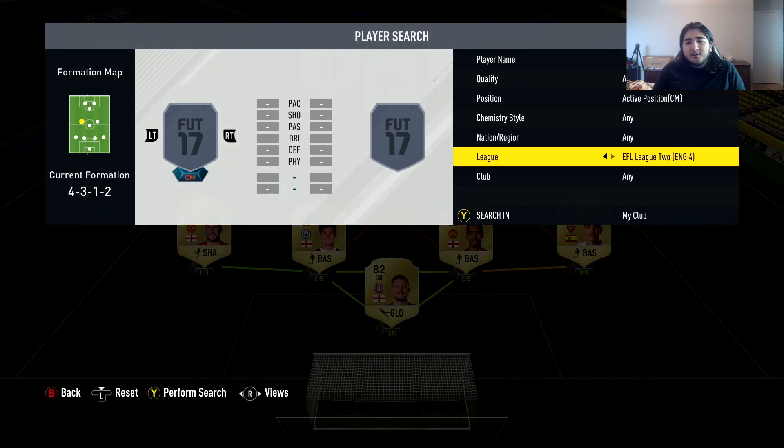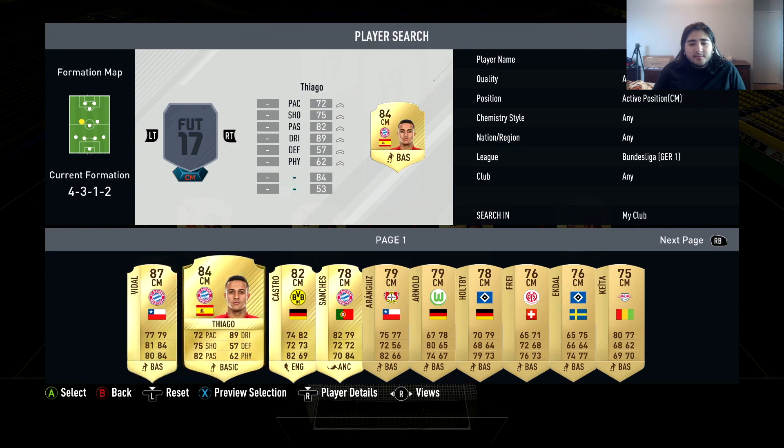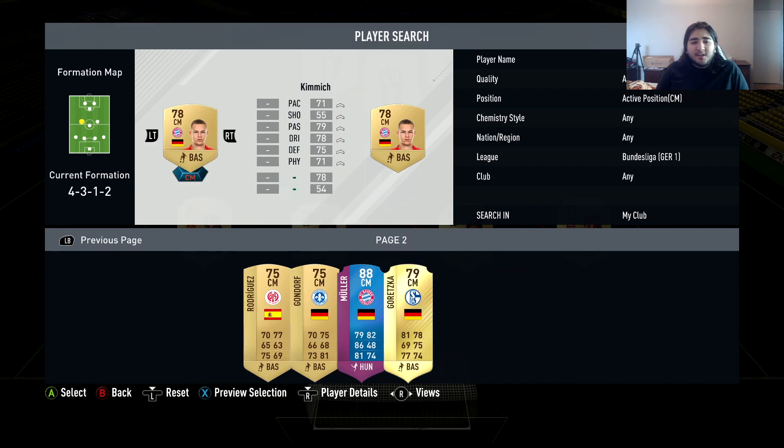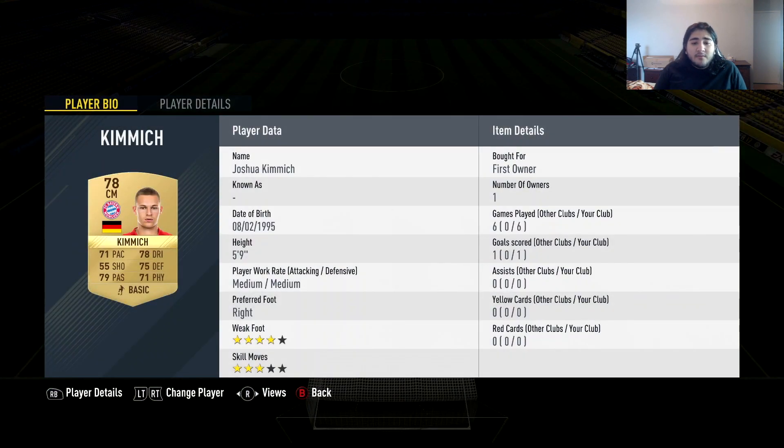In the midfield he's got Bundesliga players who are interesting choices. In the first center mid position we have Joshua Kimmich from Bayern Munich — a very good card, an extremely cheap version of Arturo Vidal. He's got great all-around stats; I found him bumping up and down the field a lot, winning the ball back, long shot galore. I scored one goal with him in the four games I played. Medium-medium work rates, five foot nine, but he's got four-star weak foot — very all-around player.